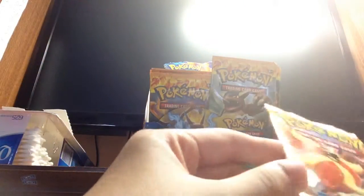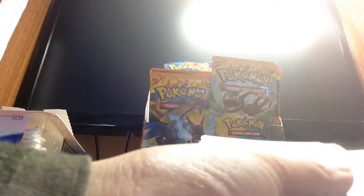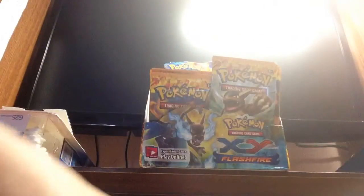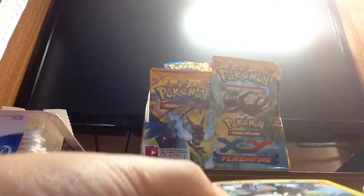The last pack of Part 2 — the Pivot Pack. We start out with a Scrope, Gumi, Litlio, Scraggy, Spheal, Love Disc, Metapod, and a Maractus. Our Reverse is a Sneasel. And the Rare — not Hollow Rare — is Luxray.